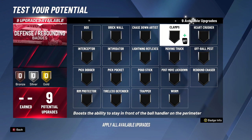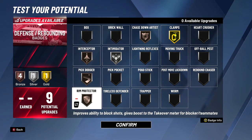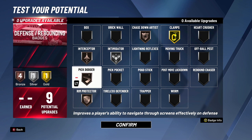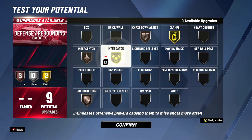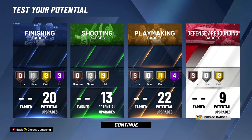We got 9 defensive — we want max clamps, some intimidator, and chase down. I don't like pick dodger; even at higher levels, yes it helps you slide through screens, but sometimes it makes you slide the wrong way and gives you terrible animations. It's up to you whether you put bronze, go higher, or take it off and put intimidator instead. I'm just here to give recommendations.